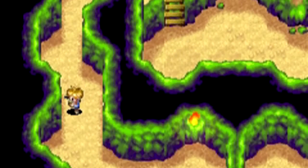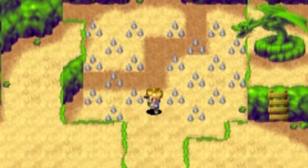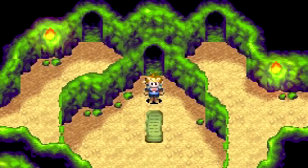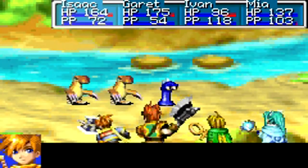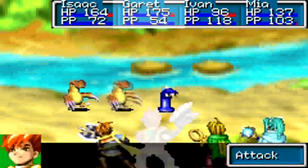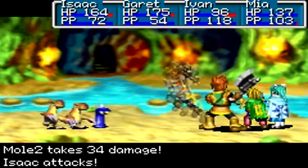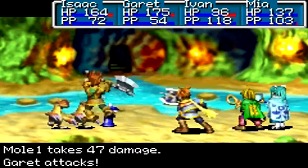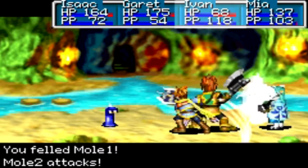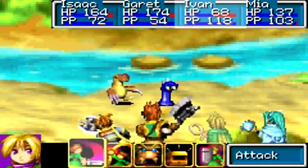Anyway, we have completed the Fuchin Falls Underground Cave, and we have obtained the Orb of Force — that is a new synergy ability that will teach us how to use the synergy spell Force. Basically it's a force-thrust synergy spell move, thrusting itself forward to knock objects away from each other, or to pound on stumps to summon things to come out of them. You shall see when we go to this forest, which is coming up very shortly, but we won't do that until the next episode.